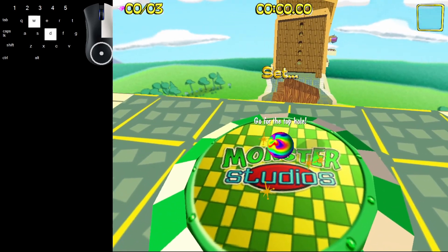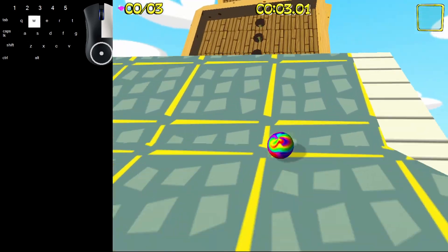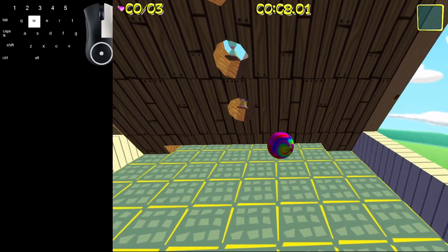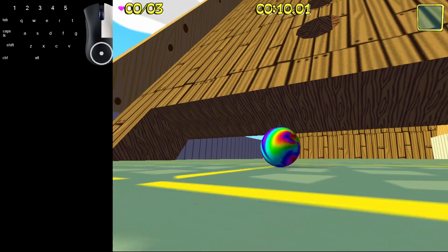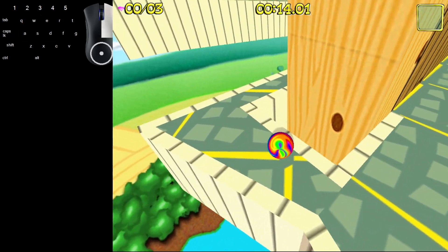So this is just ski ball. You just go up the ramp and try to make it into these holes. If not, you can go over. Sometimes you'll go down and if you fall down you can go underneath here. Now you have to go around this tiny little path.